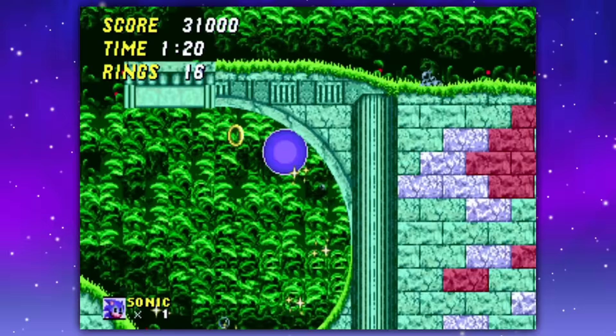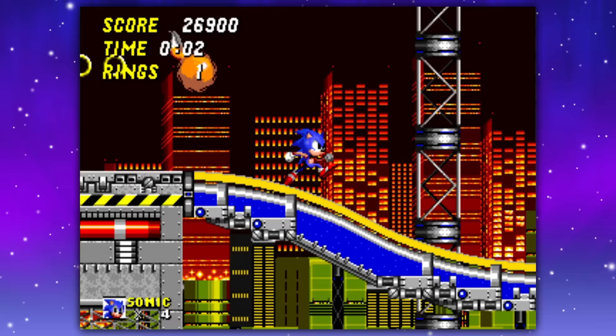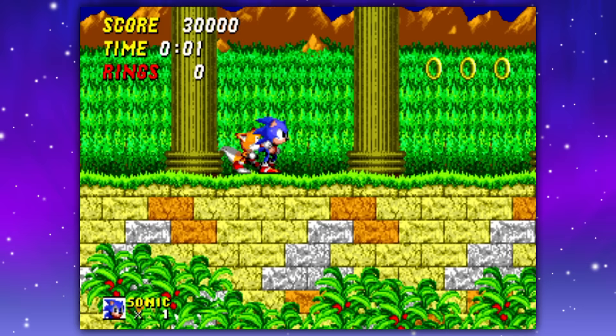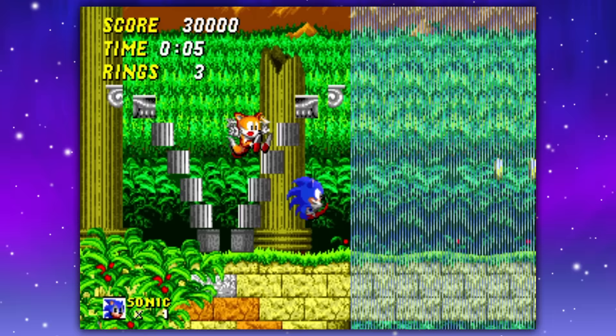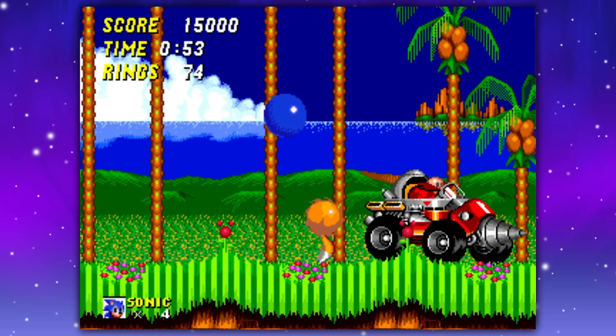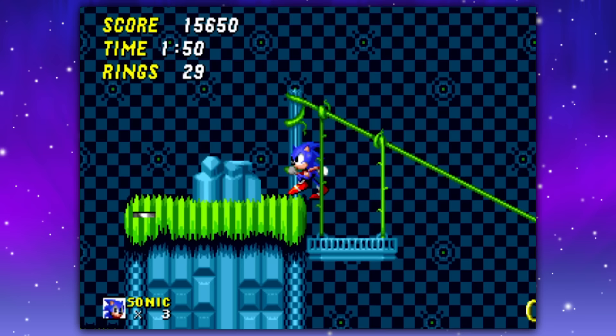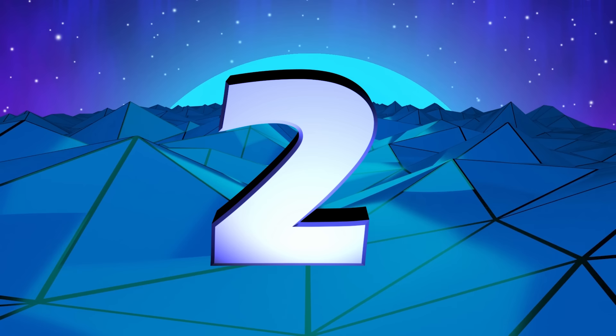This game made a lot of notable improvements compared to the previous game — things like having two acts per zone instead of three, which really helps the pacing and gives you more zones to play through. And this is the debut of Tails, probably the third most famous Sonic character, who actually made gameplay more enjoyable since he could collect rings and attack enemies. Sonic 2 is a total high-speed blast and an awesome 2D Sonic game.